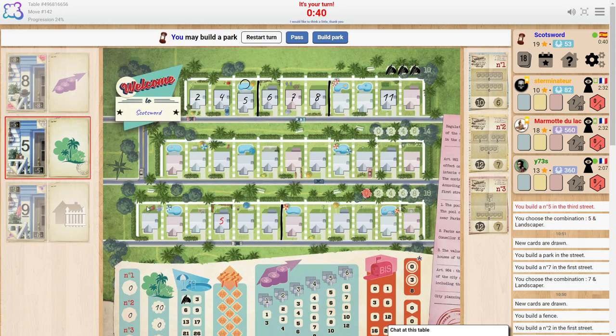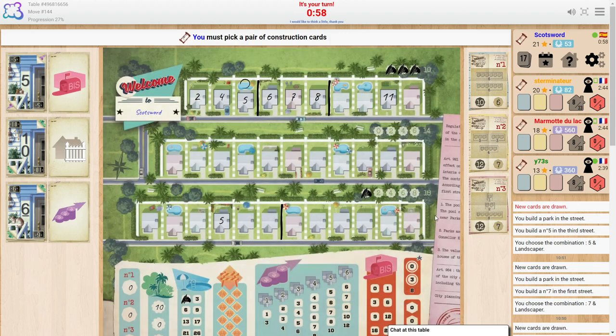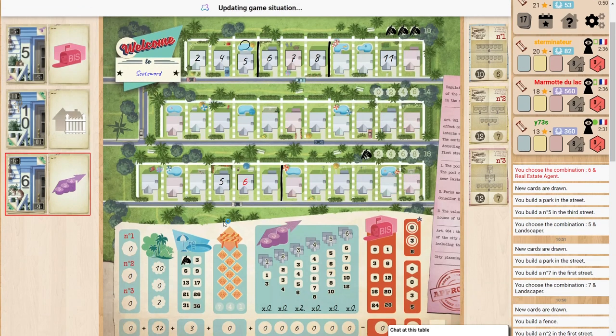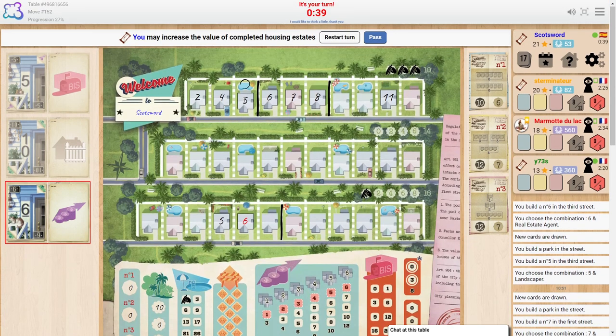It's also possible to get zero because of the temp worker — you could take a one or two and reduce it to zero. Let's build a park in the third street. I'll explain the financing thing since it's available. If I take this six with the increasing money symbol and pop it here next to the five, the bottom section is flashing. Basically, for every estate — an estate is when you've got these blocked houses — in the first street I've got an estate of three and another estate of three already completed.